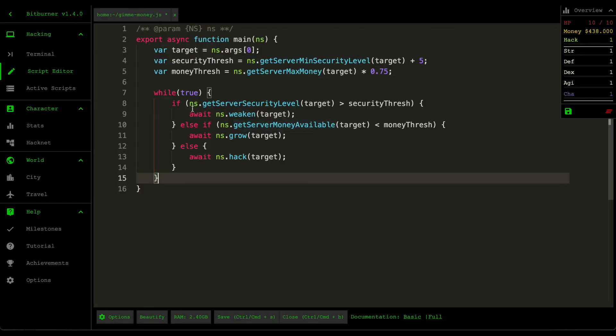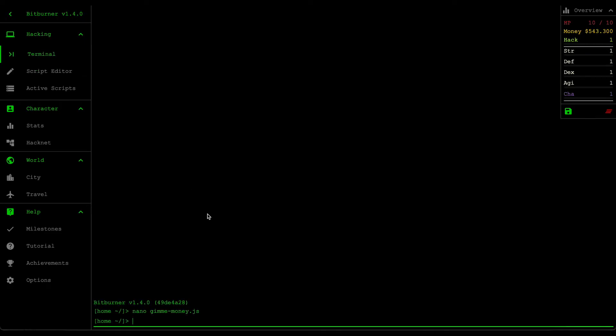Down here is a loop that repeats over and over again with a bunch of conditions. First, if the current security level of your target server is bigger than the security threshold, you want to weaken security to decrease it. Second, if the money in the target server is less than 75% of its max money, you want to grow it — simulating putting money into the target server so you can collect it again. Lastly, if security is weak and there's enough cash, you hack it and steal money.